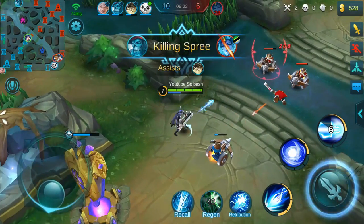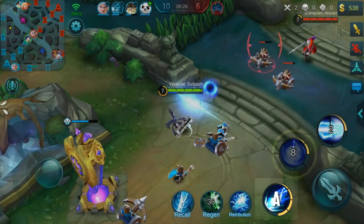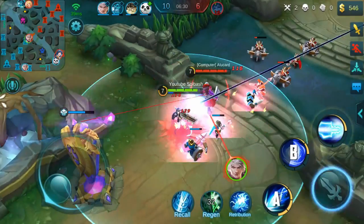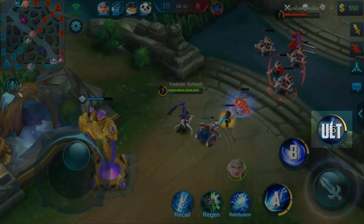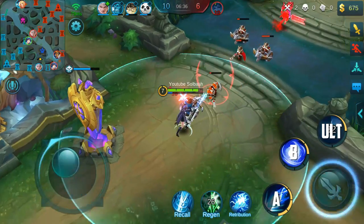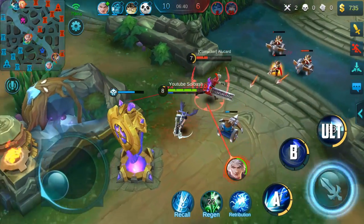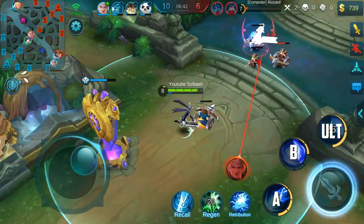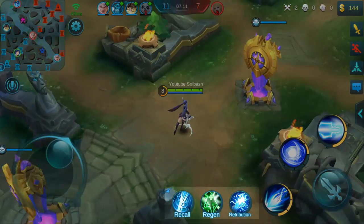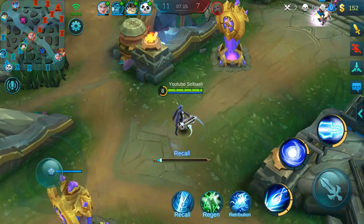Looking down at the abilities, you have your very first skill which is your A ability, your second ability which we'll call the B ability, and the ultimate is the third one. Different heroes are going to have different rotations for these, so be aware of that and do some research or check out what is the best build or rotation for that hero.